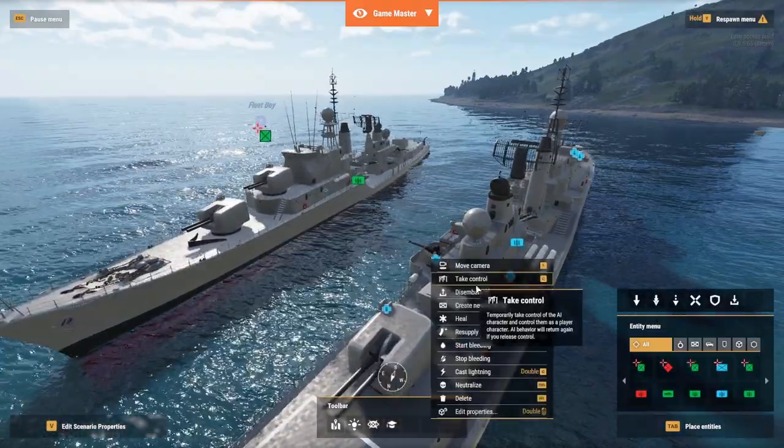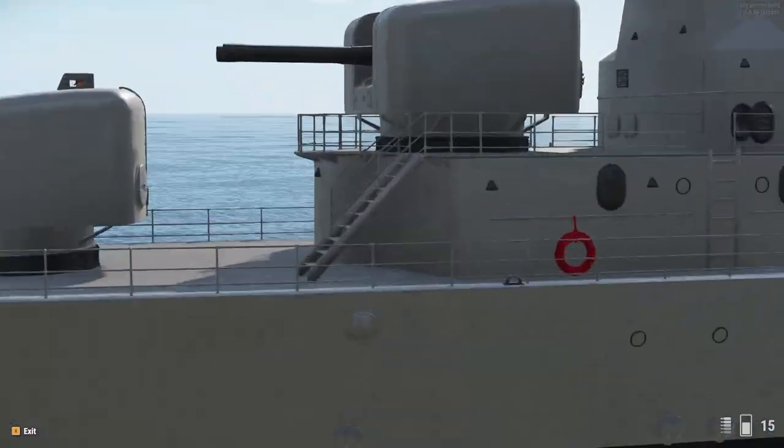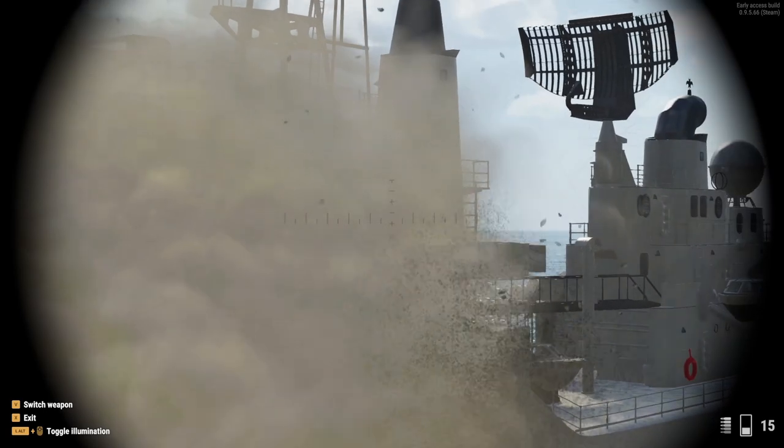Going into the ship, you can see that there are two types of fully modded turrets, both of which actually work — being movable and fireable — which I thought was pretty well done.